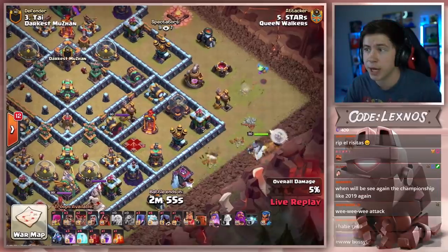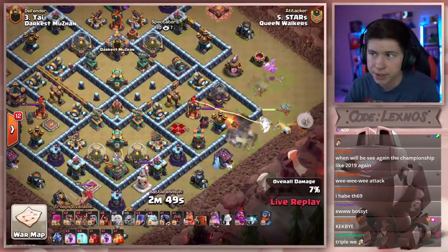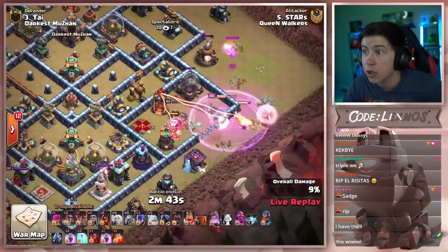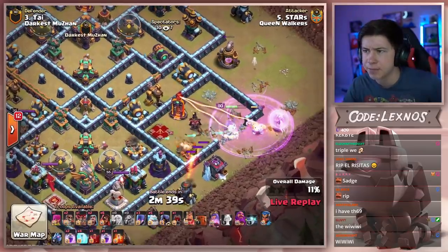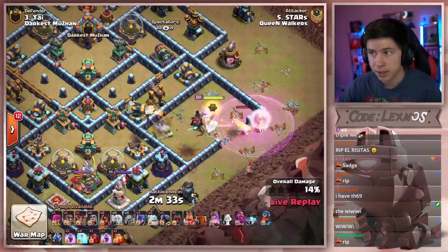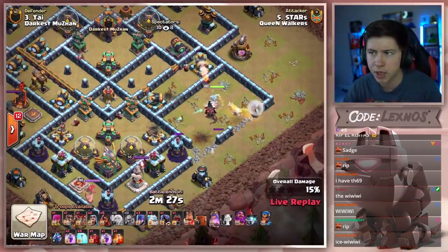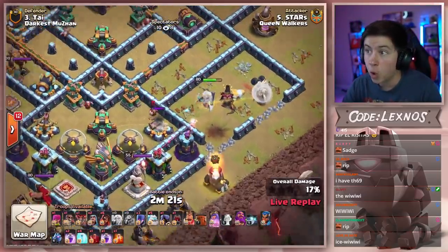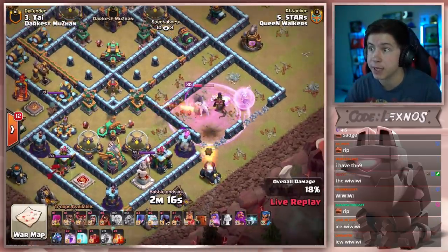Loses the first healer right away. Seeking air mine absolutely demolishes that healer. Wall break to let queen take out the multi. Going to rage up the queen, get through the enemy queen. Loses the second healer. The Coco Loon was just one tile off — at least it finds a third seeking air mine. Was this attack baited from Ty? Who knows? Queen kills the enemy queen, now she takes out the multi — that's looking nice. Next wall break to allow queen to keep walking down, going to need one more wall break to give her access to the scattershot compartment. Loses the third healer. This attack was so baited from Ty. We're down to just two healers left — and another one. No.